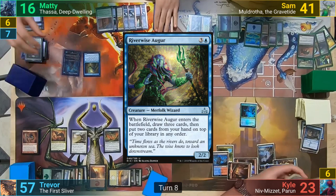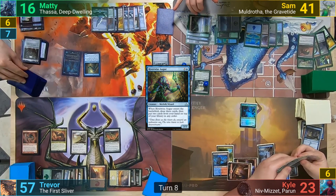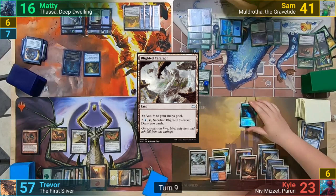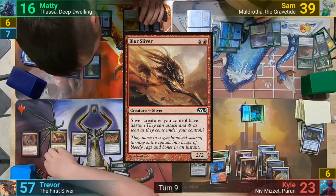Once this Sliver is resolved, he casts a Scuttle Mutt and passes. Maddy plays a Riverwise Augur in his main phase, which is basically Brainstorm on a body. He puts two cards back and plays a Snow-Covered Island. He then passes through to his end step and flickers the Riverwise Augur again with Thassa, brainstorming at the end of turn. Sam pays eight in his main phase to recast Muldrotha, but Maddy counters it with an Archmage's Charm, and just passes turn. Kyle plays a Blighted Cataract as his land drop and gets some payback on Sam by hitting with the Electromancer, before passing to Trevor.